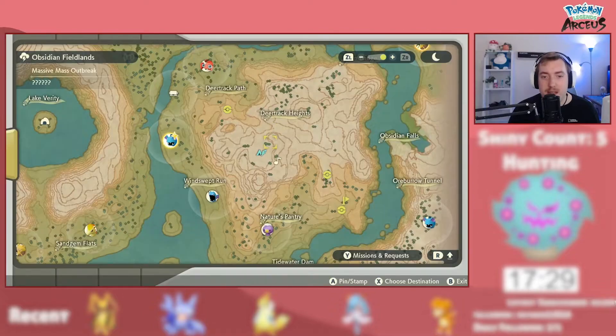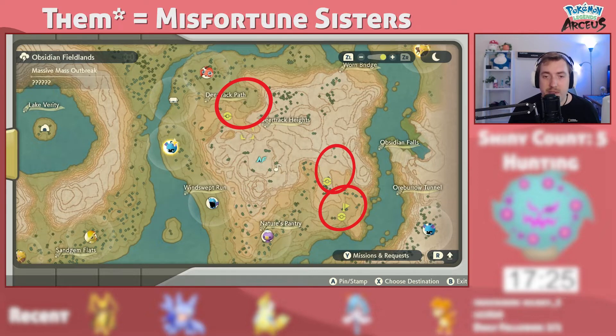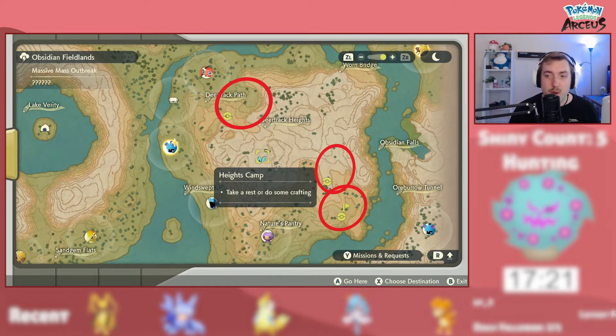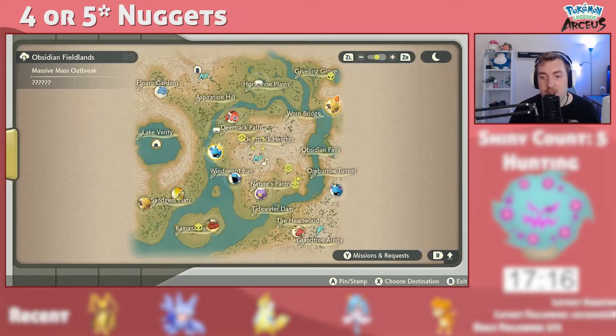How to get Poké Dollars fast. Basically all you do is come to the Heights camp, check to see if any of them are here, fight them if they are, and then after that you go back to Jubilife Village and come back. Every time you get four nuggets which are worth 10,000 each.